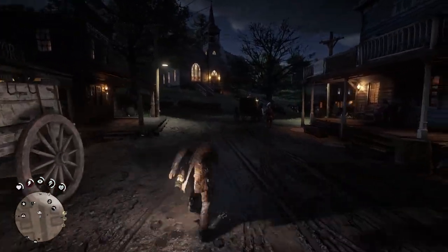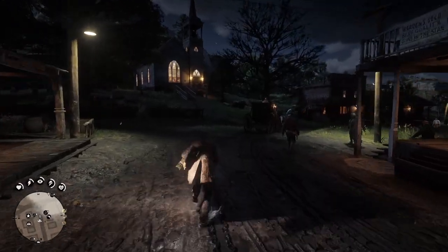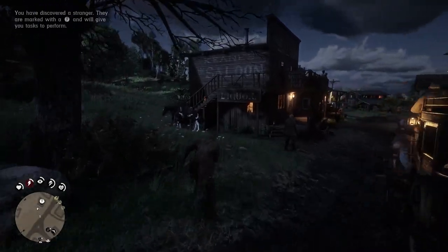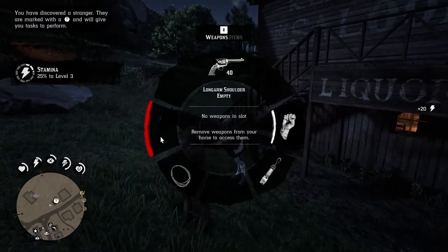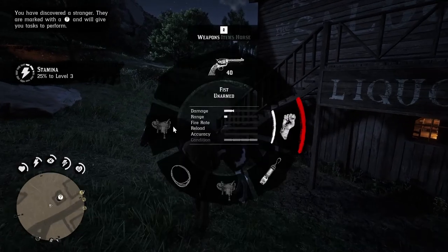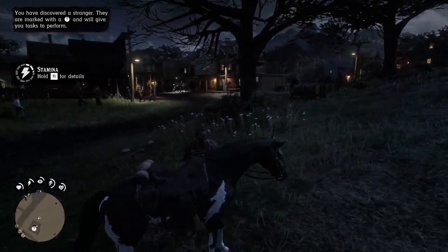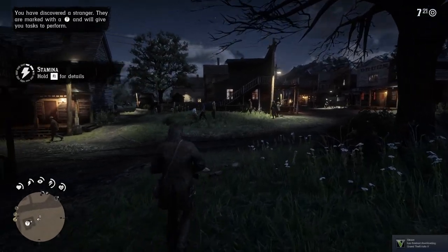Next up we have Extra Difficulty Settings by Bowman70. This mod adds new settings you can toggle in an INI file: you can make it so you lose money on death, lose the weapon you were holding when you died, make sleep no longer regenerate health (only stamina), and you can even remove Deadeye.